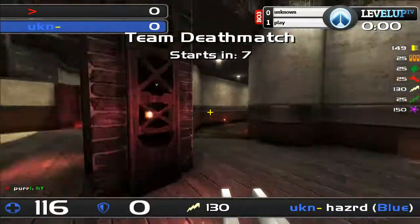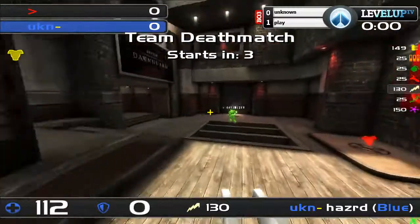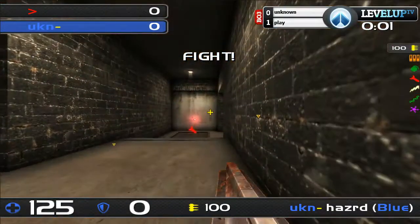And it's 9, 8, 7, 6, 5, so we're going live. Second map, play vs. Unknown. It's going to be Pergot Street, Unknown's map pick.